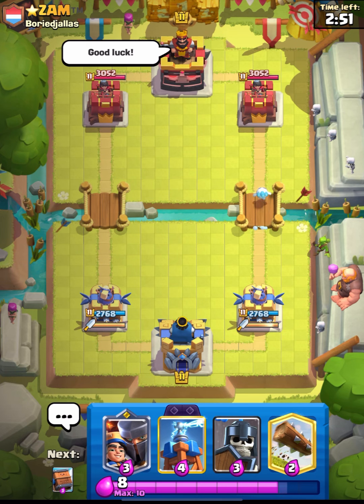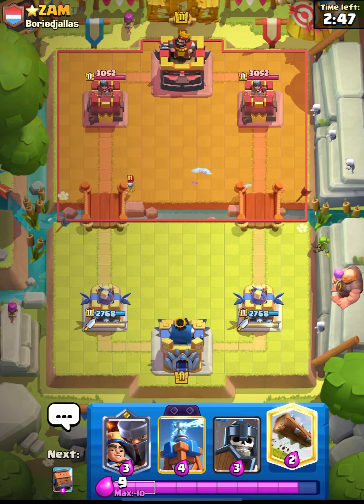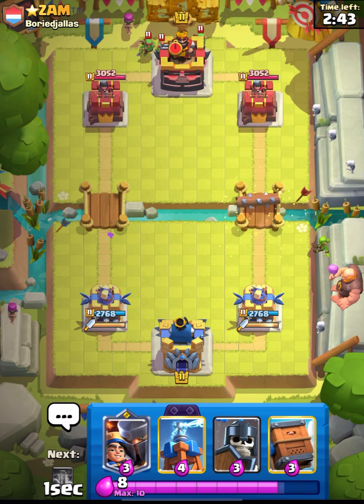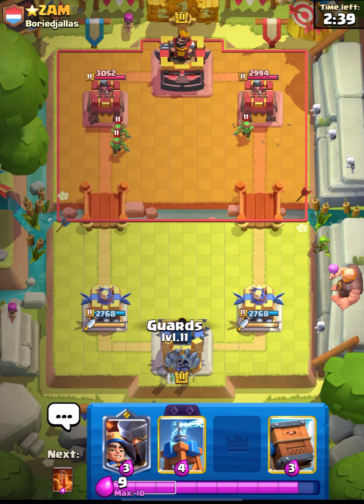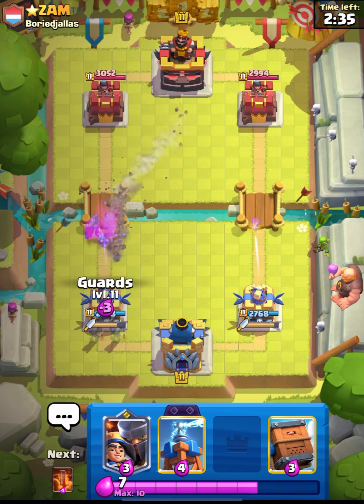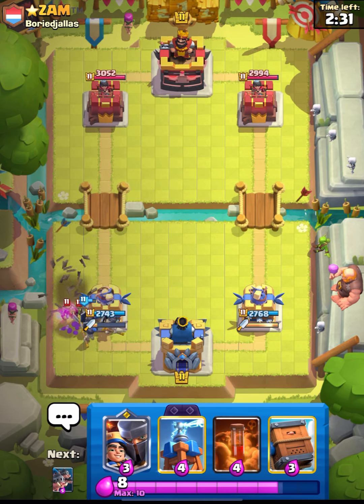Let's directly jump into the match - we are up against Starge Xam. I will cycle my Log and see what he has. I think this is a minor deck, or this can be drill. Yeah, this is drill guys, and we have the best counter for drill, which is Guards.